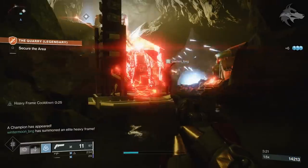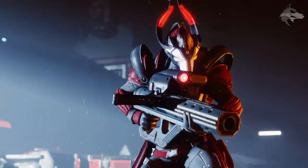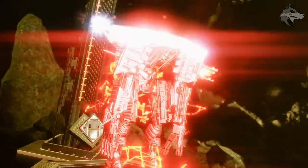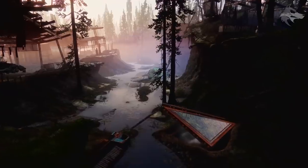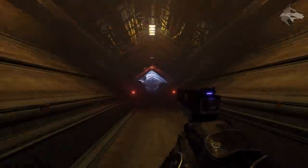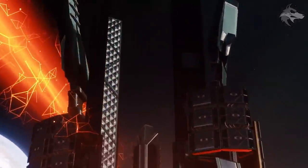Bungie show us a new gameplay preview with loads of cool cinematics and a better look at activity content. For a brief breakdown, the Cabal have taken over the Almighty, destroyed its controls, and set it on course for the Last Safe City. There'll be some pretty cool cinematic content, and throughout the story we'll see if Rasputin can step up to help save humanity. The trailer shows us the entrance to the European Dead Zone Bunker — the first one we'll get access to at the Season of the Worthy launch — located in the sludge in the EDZ.